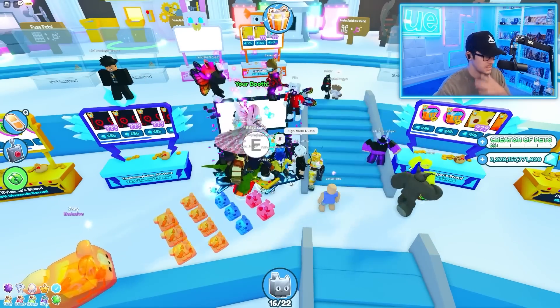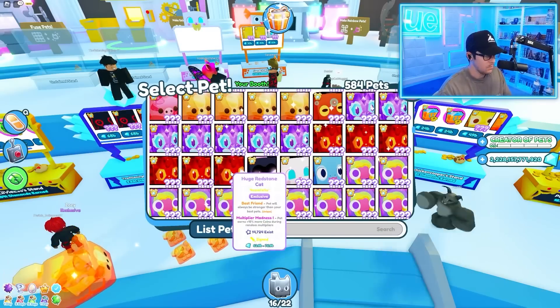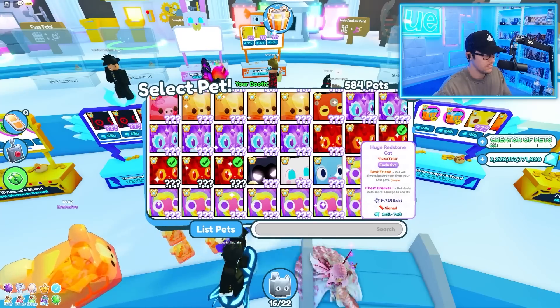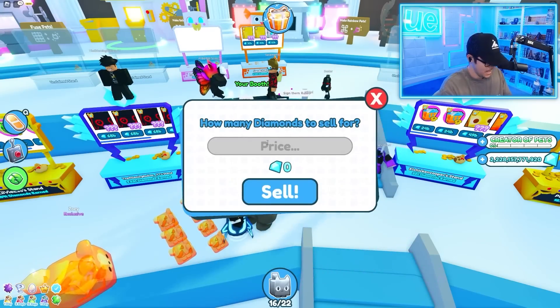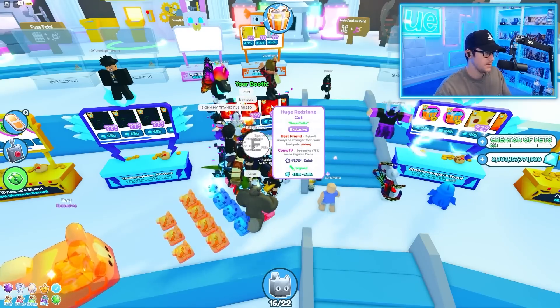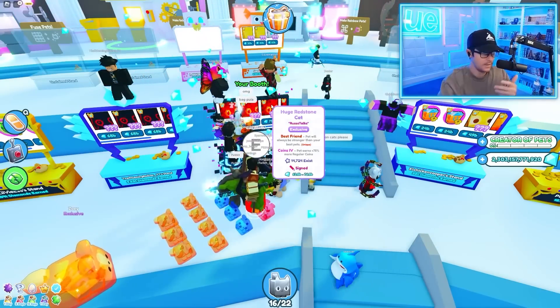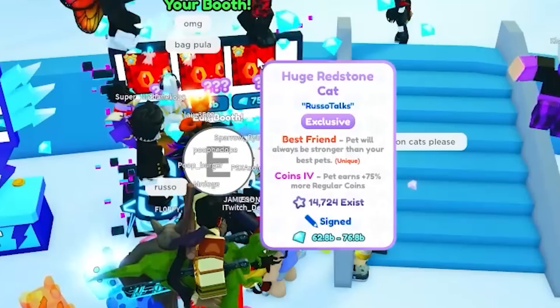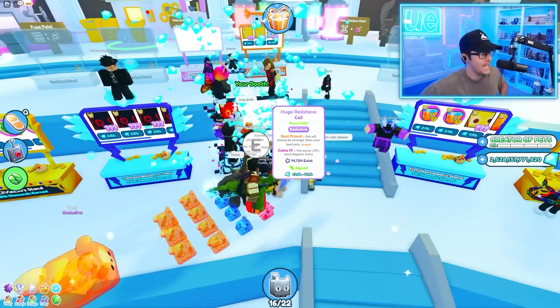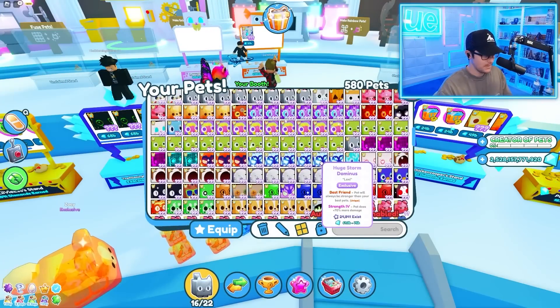We're going to sell all these redstone cats except for one — let's do it. They're all signed and I'm going to list them at 75 billion because they're signed. Let's see what people do. I feel like that's a pretty good price. I probably could have gone higher, but I'll take that. They are signed, so they're going to buy them right away. Maybe they were cheaper than I should have made them, but it's fine.